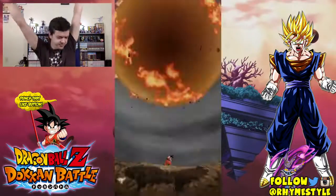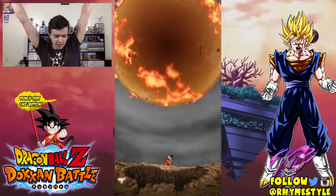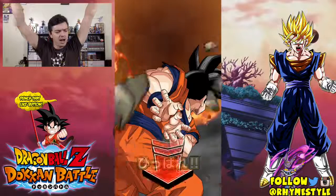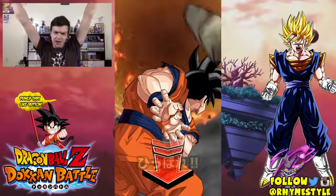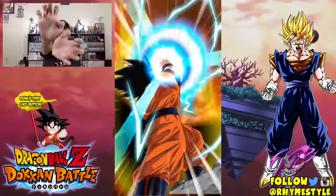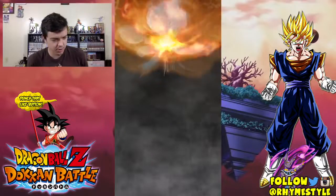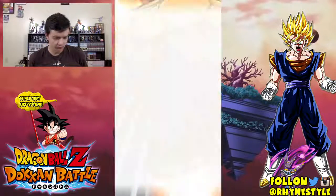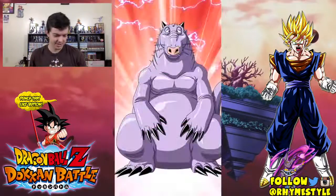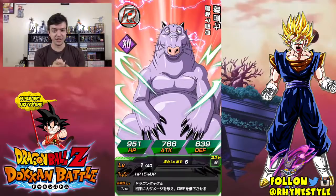Let's do a group summon together - group summons are always fun. On the count of three, we're gonna tap twice and fire the Kamehameha at the big orange energy ball in the sky. Ready? One, two, three - tap, tap, swipe! I don't know if you'll see that in the video, but my screen kind of did some wonky stuff there for a second. It was weird.